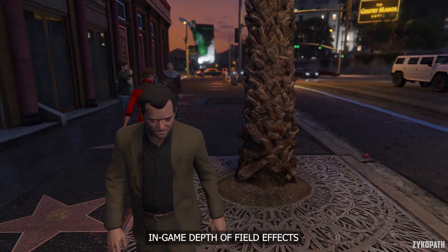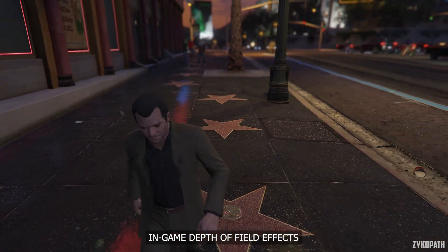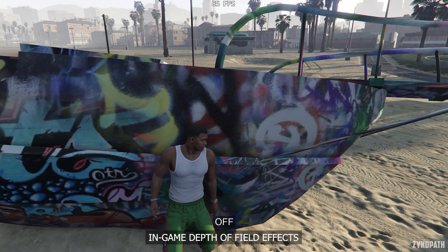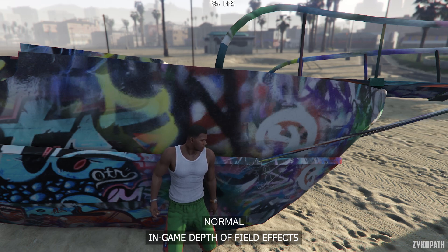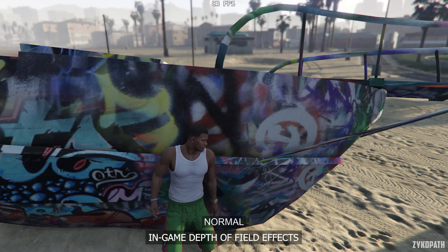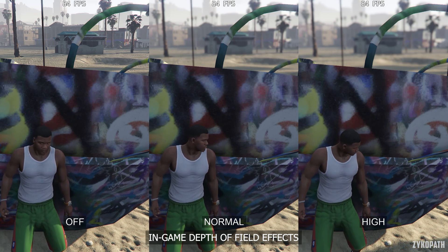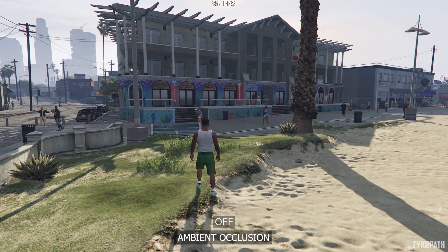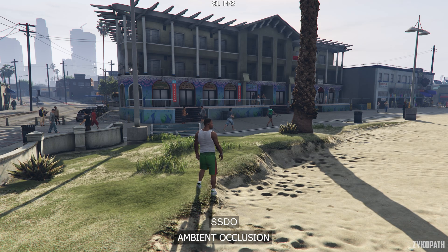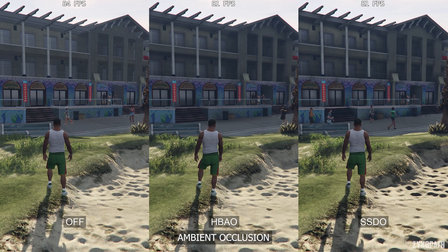The in-game depth of field setting adds a really nice looking depth of field effect, which is mostly seen on the upper side of the screen. The normal option completely disables this effect, while high and very high gradually increase the quality of depth of field, and it has a negligible performance impact. But since we chose to use post effects on high, this setting is not available. However, if you have the option to use it, I recommend using the high option. For ambient occlusion, going from off to HPAO looks decent but lacks the accuracy and depth that the SSDO option offers. They both seem to perform the same, so SSDO is my recommended option.